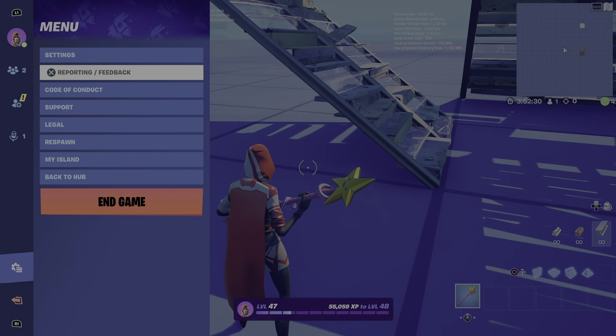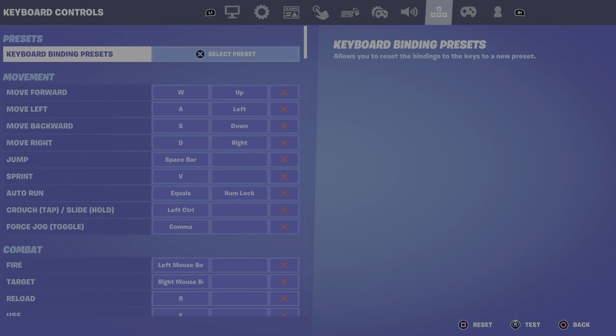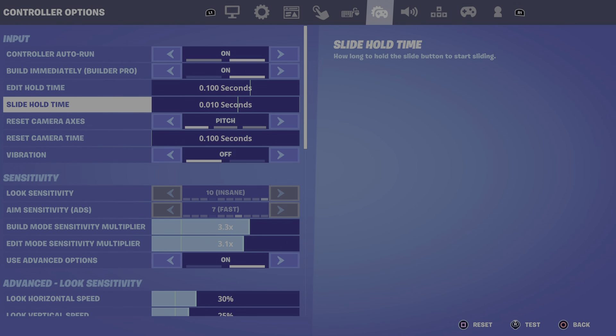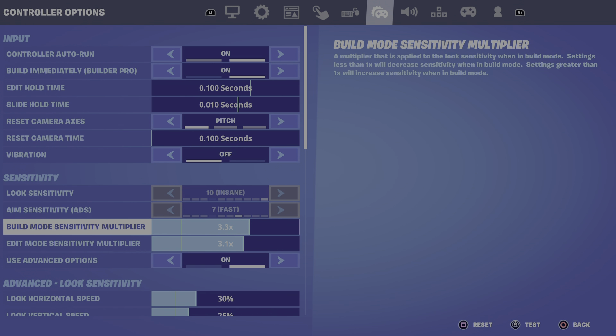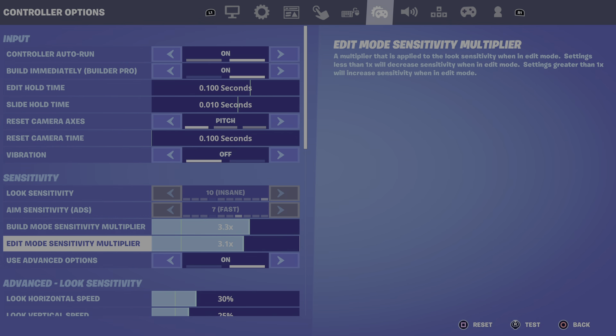So what you do is go to your settings and go into this. You want to have your look sense on 10 — insane — aim sense seven, and fast build mode 3.3 times, or whatever. That way when you're editing you can full box someone straight away instead of having low sense where you can't box people.